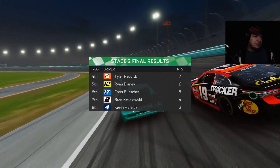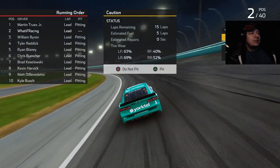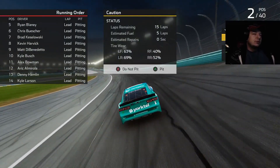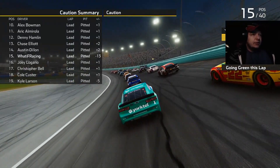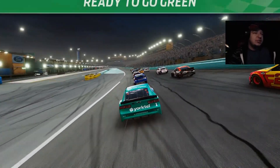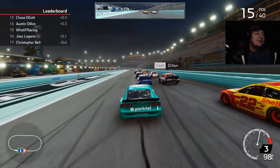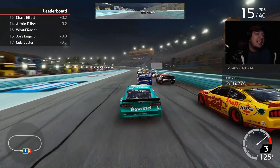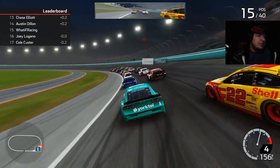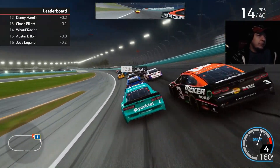That's going to put us 11 points ahead of Hamlin — he is absolutely choking this. We pit here, they take right-side tires and we drop back to 15th. Hamlin is in 12th but with so many stage points we can basically be 10 or so spots behind Hamlin and still be fine. We just kind of have to take it easy and not do anything stupid — get through the field at our own leisurely pace.